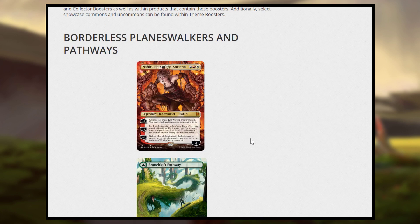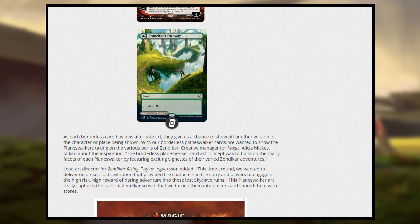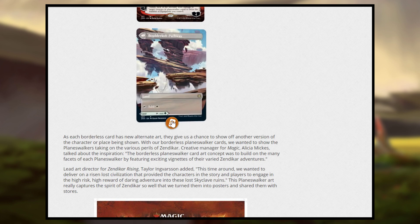Next, we have Borderless. Borderless happens to two things. First off, it happens to Planeswalkers — they get alternate art and they become Borderless. The other place it happens is with the new Dual Lands, which enter the battlefield. You can choose a side and once it enters the battlefield, it taps for that color and it comes in untapped. So it's kind of like an original Dual Land, except it doesn't have land types and you choose which side to play. There will also be Borderless versions of those, and both sides are Borderless.